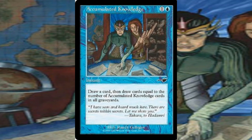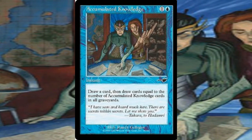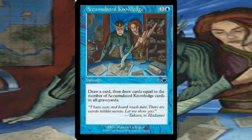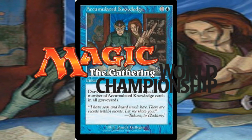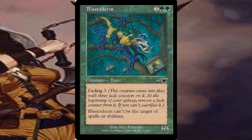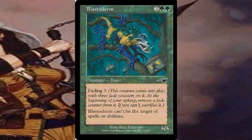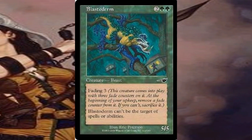Notable cards that came out of Nemesis included Accumulated Knowledge, which was an instant spell that would let you draw a card, then draw cards equal to the number of Accumulated Knowledges in all graveyards. This was a 4-copy mainboard card for the semi-final Nether-Go deck played by Antoine Ruel in the 2000 Worlds competition held in Toronto. Blastoderm was a 5/5 green creature with the keywords Shroud and Fading 3, used in many Fire decks in the Pro Tours and Worlds of the early 2000s.